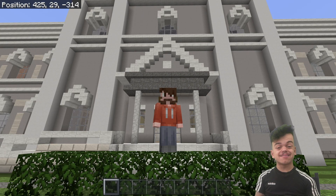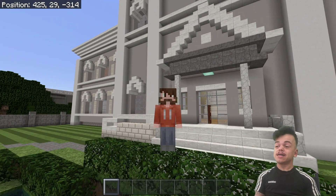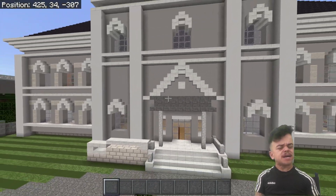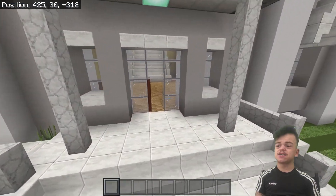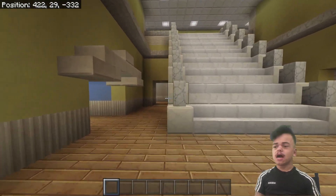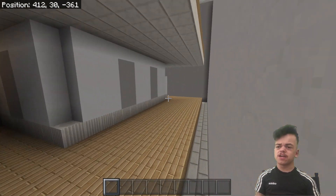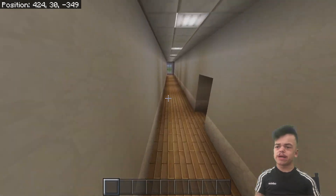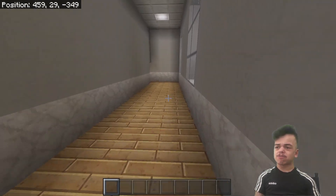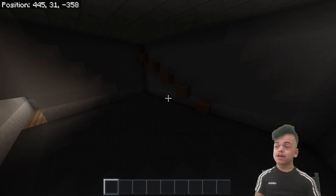Hey, what is going on guys, Bridge Fusion here. Today we are doing a let's build inside my mansion, and today we are going to be building a cinema, which is going to be absolutely awesome. I've got the basics done — all the walls added in — and it's just the insides that need finishing. You go through the new corridor I've made, this side of the mansion is almost done, and right at the end of this corridor is going to be my cinema room.